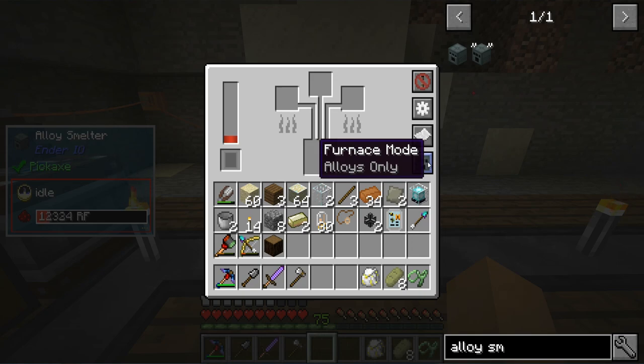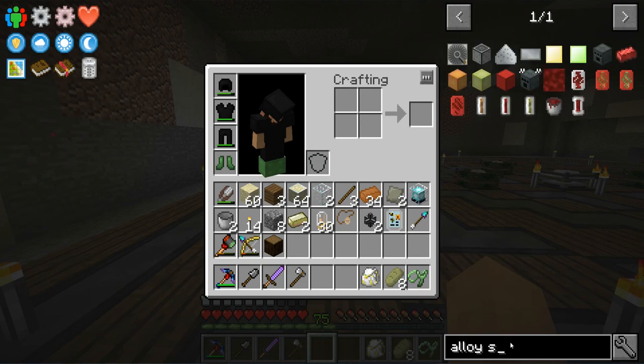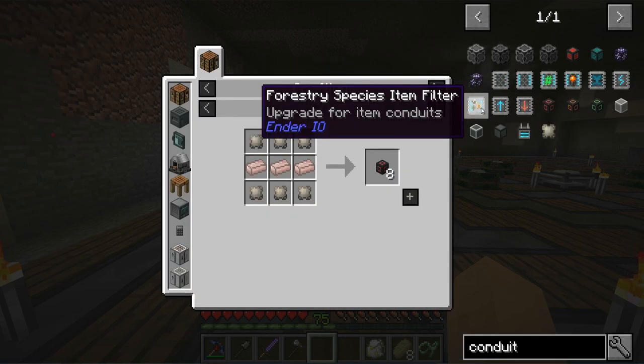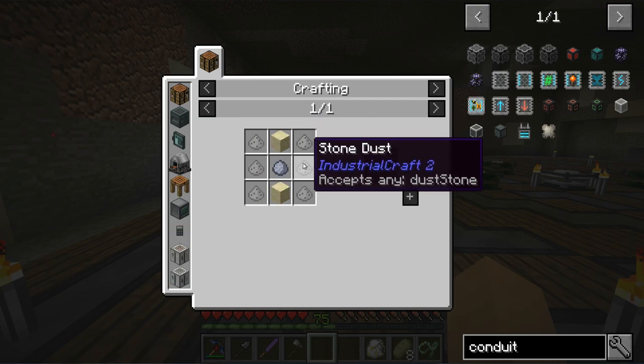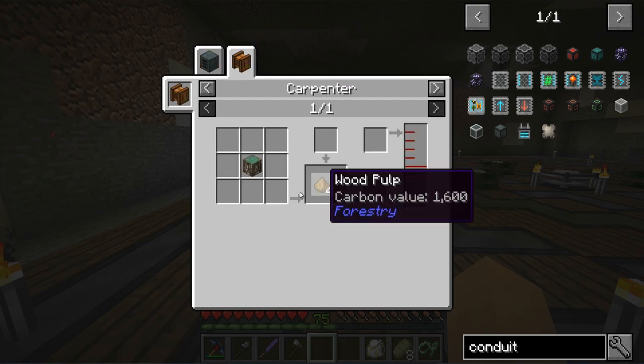We can show all the recipes the alloy smelter can do — there are 400 and whatever of them. Let's look at some conduits — I want to get away from all of the LV wires. How do we get the binder composite? We need CF powder — that's stone, sand, and clay — and wood pulp. Oh no, do we need a sag mill first? No wait, we're fine — we can use the carpenter.